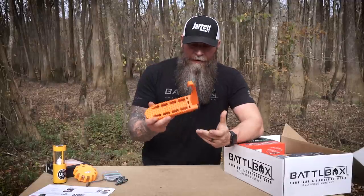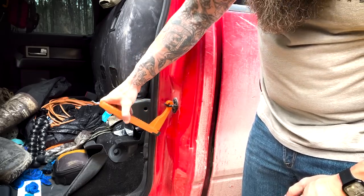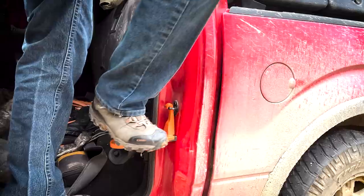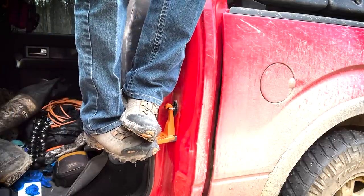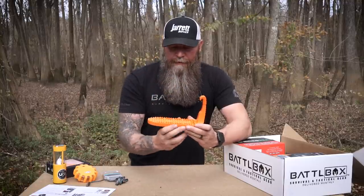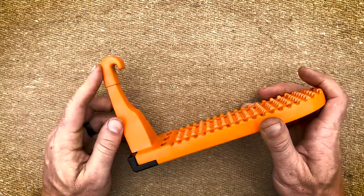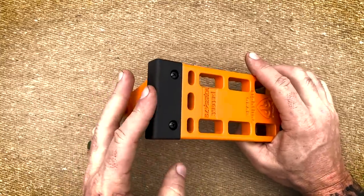You have to have had that same thought process when you saw something — why did I not think of that? This is one of those for me. Aircraft-grade aluminum, 400-pound capacity, and it simply works like this: you open your door and the door latch lock in your door jamb — this goes in it. It sits down against the back of your door jamb toward the end of your vehicle and you have a step. It's got a rubber sleeve coating and a protective base so it doesn't scratch your vehicle, and it works on any and all vehicles.